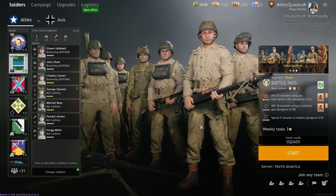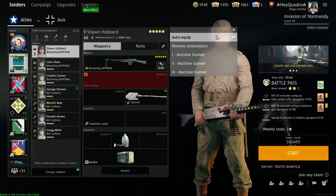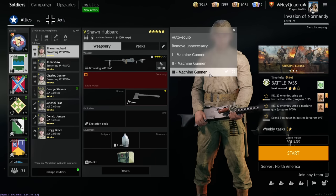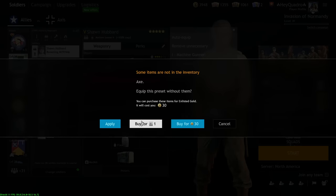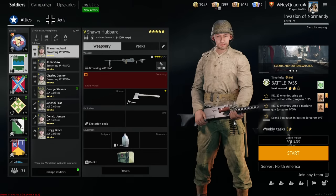You can apply presets for each soldier class in Enlisted by clicking on the soldier, going down to presets, and looking through the menu. Here you can auto-equip different setups for your soldiers, remove all unnecessary gear to quickly move them to reserves, or apply different presets. You can see in green what will change and in red what you don't currently have. If you try to apply a preset for something you don't have access to, a pop-up will allow you to buy that preset and all missing items and immediately equip them to the soldier. This is really handy if you're constantly swapping out different gear or have just unlocked a new weapon.